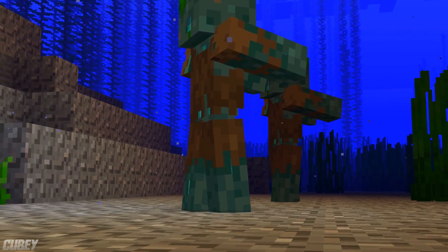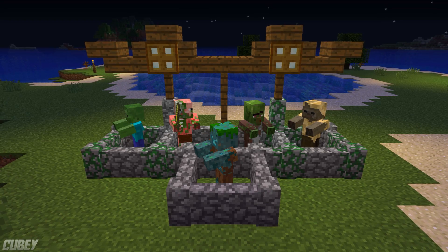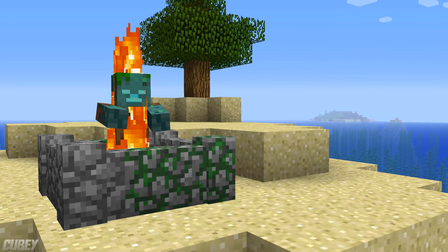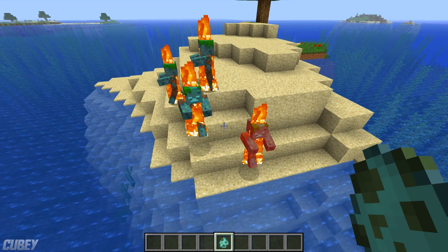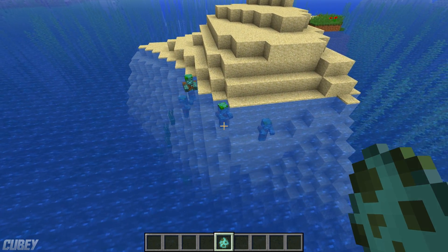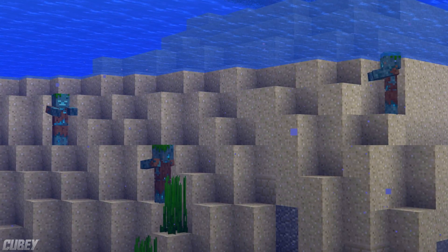Drowned are one of few alternate zombie mobs in Minecraft belonging to the undead family, meaning they share many common undead traits such as burning in daylight. If Drowned find themselves on land and catch fire at day, they will immediately seek nearby water and are actually quite good at it compared to most other mobs — and you'd hope so for an aquatic-based mob.